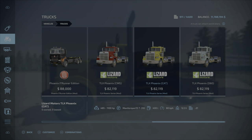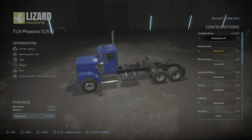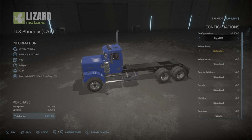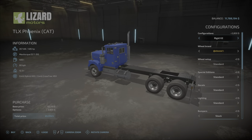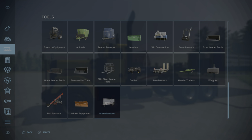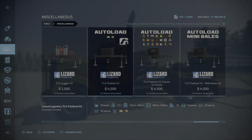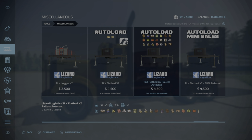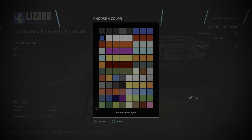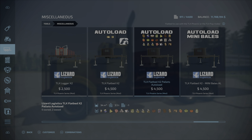Under trucks you have the TLX Phoenix. The first thing you need to do is set the top configuration to Rigid X2 — that's the only way you can connect to the Flatbed Autoload trailer. The bed itself you'll find under tools and miscellaneous. We have three different beds for autoload: one for square or round bales, one for all the production chain, and one for mini bales. This one here is for pallets. You can change from wood to metal and choose any color. This will hold 34,000 liters.